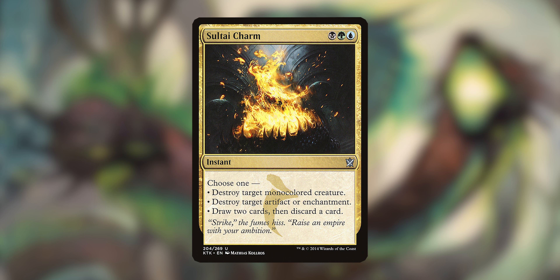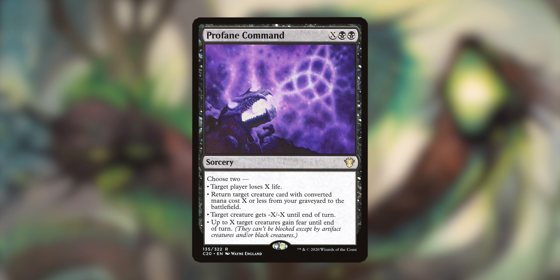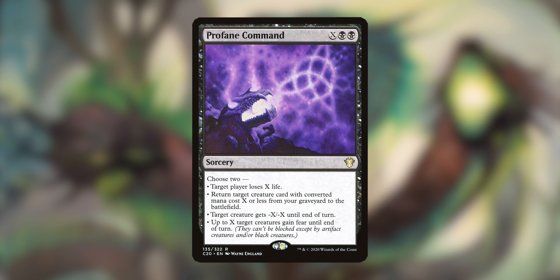Sultai Charm lets you choose one of three modes: destroy a monocolored creature, destroy an artifact or enchantment, or draw two cards and discard a card. Profane Command is another X spell — target player loses X life, return target creature with CMC X or less from your graveyard to the battlefield, target creature gets minus X, minus X, or up to X creatures gain fear until end of turn. I love Profane Command in general and don't feel like I use it enough.